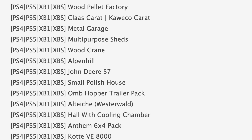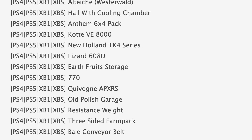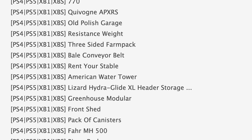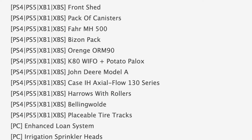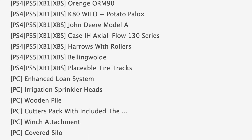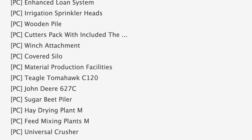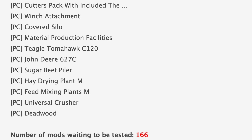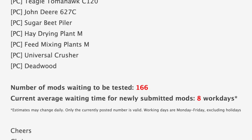Jumping down to our console mods in testing, we have a few notable ones like Alpen Hill, Animal Product Warehouse, and Anthem 6x4 Pack. Also on the console list we have Greenhouse Modular, John Deere S7, and the Hydroglide XL Header Storage. Rounding out console testing we have New Holland TK4 Series, Rent Your Stable, Resistance Weight, and Three-Sided Farm Pack.